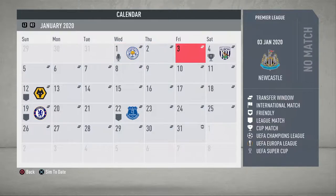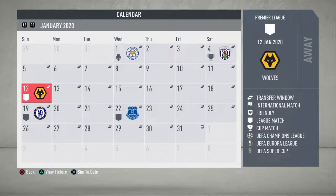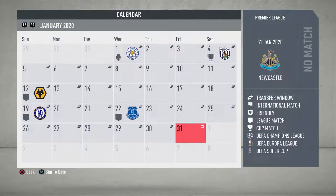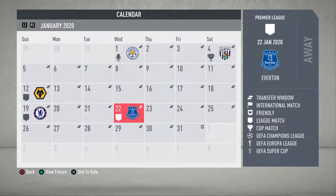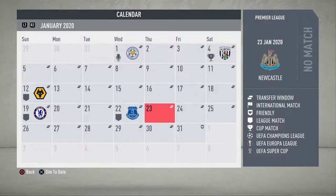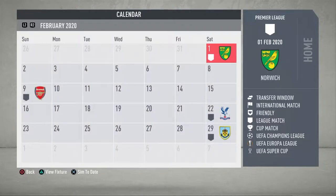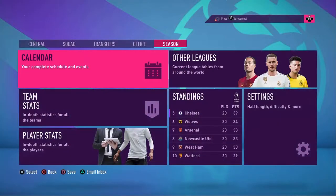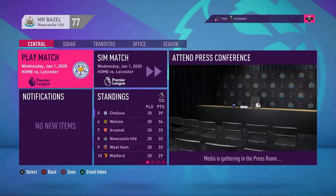Today we're playing Leicester, then we've got the FA Cup round of 64 against West Brom, which hopefully we can win and go on a little cup run. Then we've got Wolves, then Chelsea, then Everton. I'm probably going to focus on this month - get through to Everton, finish the video, and let you guys comment your transfer suggestions so we can maybe get a new addition in January.